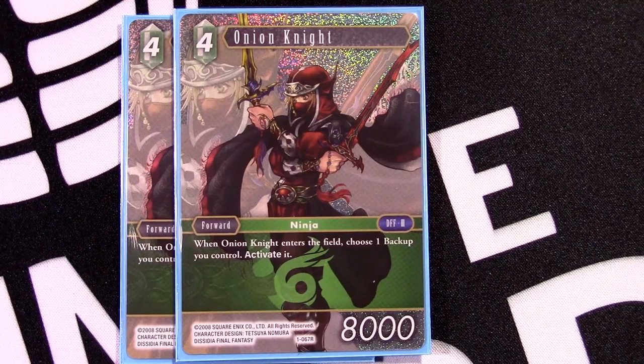Moving into our four-drops: Onion Knight is an 8k — with Maria it becomes 9k, that sweet sweet spot. When he enters the field, choose one backup you control and activate it. This is really a three-drop 9k that helps accelerate our game plan. It lets us do cute things like Aerith or double up on Red Mage's effect. It offers a lot of utility and I could see it as a three-of, but I wanted to keep this as close to Square Enix's list as possible.